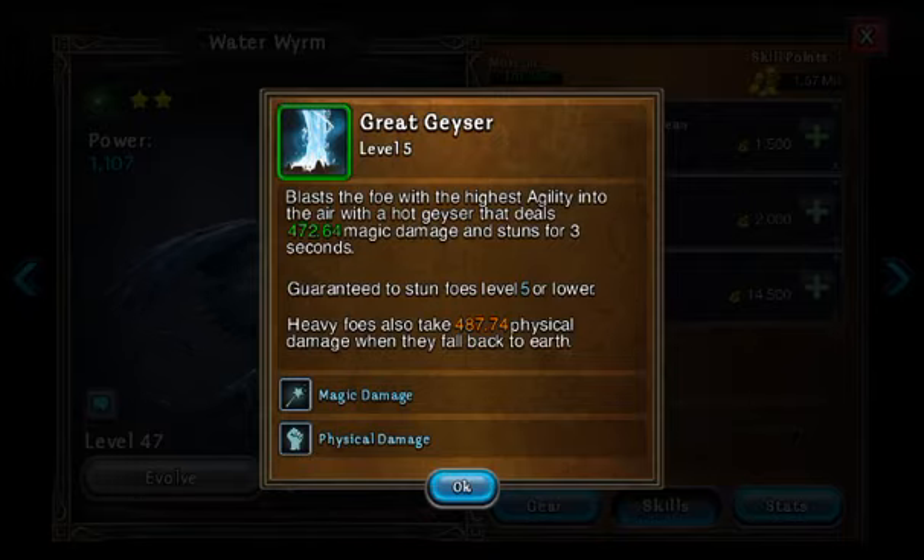Then there's Great Geyser: blasts the foe with the highest agility into the air with a hot geyser that deals 472.64 magic damage and stuns for three seconds. Guaranteed to stun foes level five or lower, but it depends on the skill level — he's only at skill level five, I've just started leveling up his skills. Heavy foes also take 487.74 physical damage when they fall back to earth.